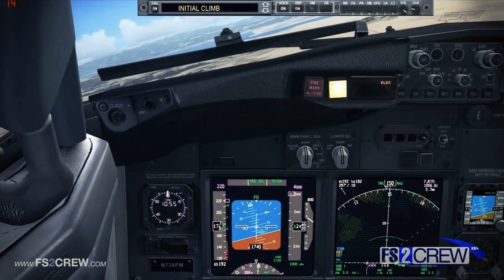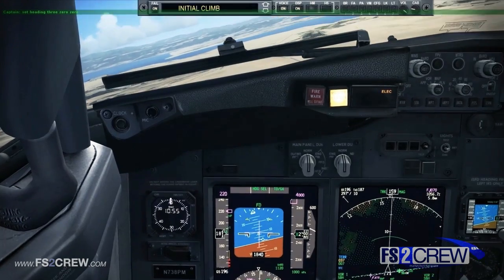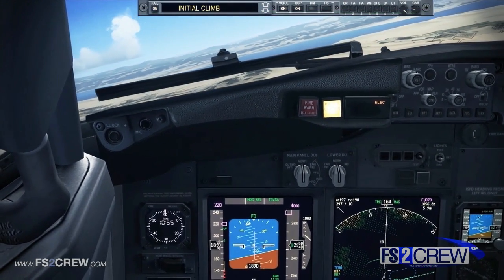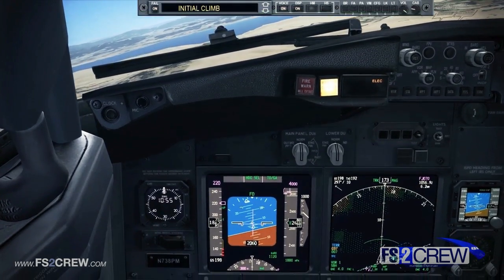Engine start lever number one. Confirm number one. Flaps one. Flaps one. Set heading 300. Engine overheat light illuminated. Engine fire switch — rotate to the stop and hold for one second. End. Heading 300. Set.